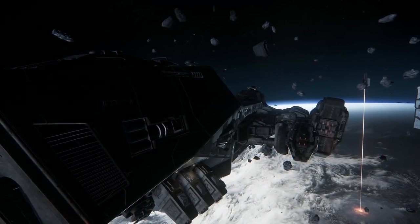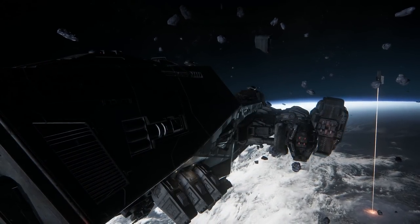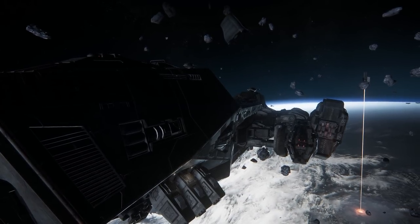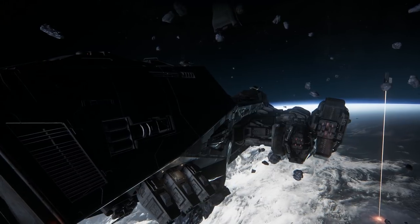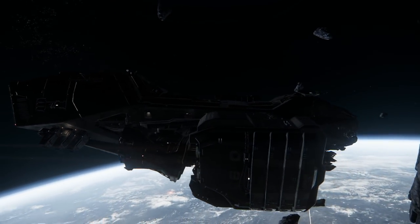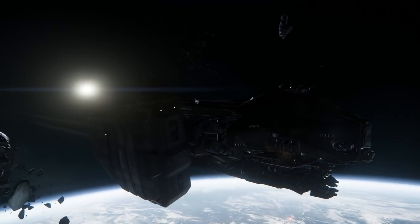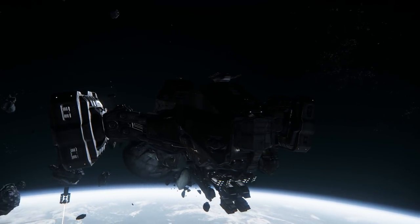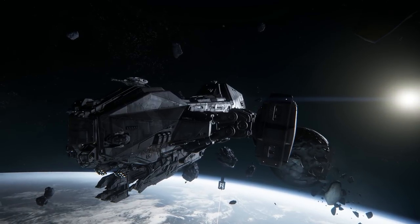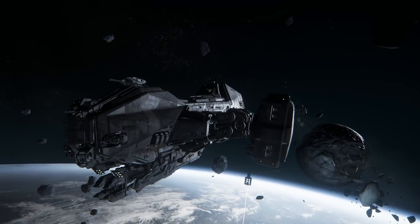Hey guys, Brad M73 here. Welcome back to Star Citizen. This time we are in version 3.1 public. What is this big lump here next to — what are we flying next to? This, my friends, is the brand new Aegis Reclaimer, the largest ship that's currently flyable in the game, and it is all mine.